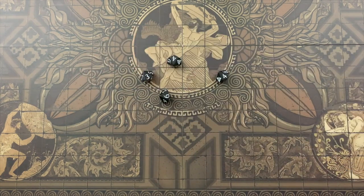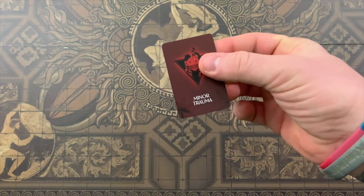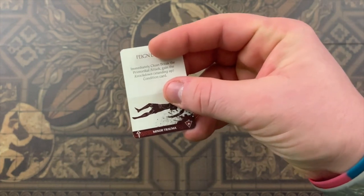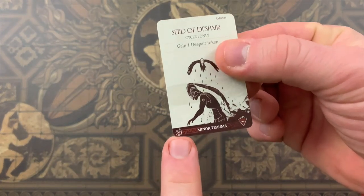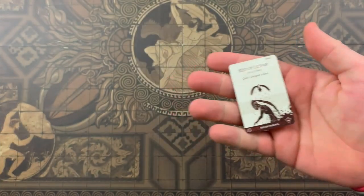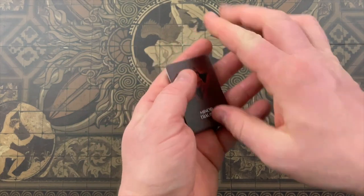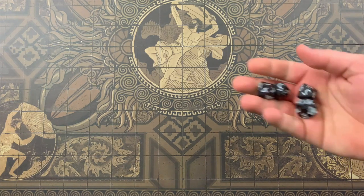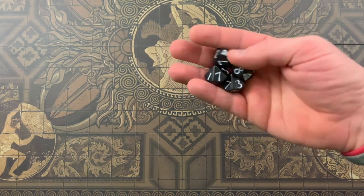If you're ever asked to choose a random Argonaut, roll a d10 for each one — whoever rolls the lowest is chosen. If asked to choose a random direction, draw the top card of the minor trauma deck and look at the arrow in the bottom left corner — that's the direction. If it shows the U-turn symbol, the player gets to choose the direction; the drawn card is then placed on the bottom of the deck. When told to draw a random card, draw the top card of the indicated face-down deck. For any other random game elements, roll d10 and the lowest number is chosen.